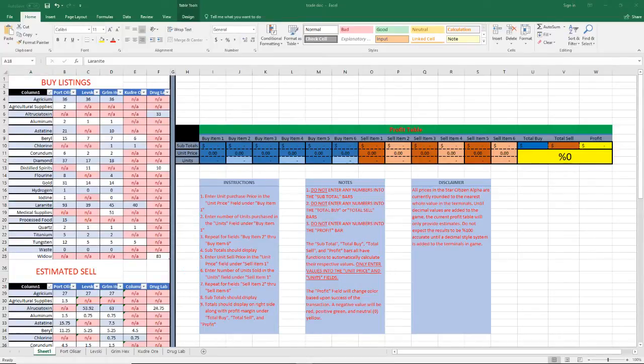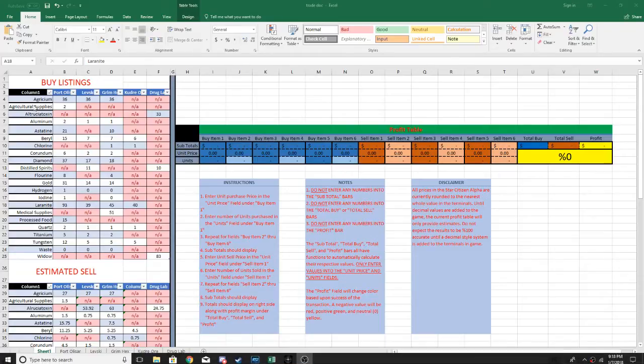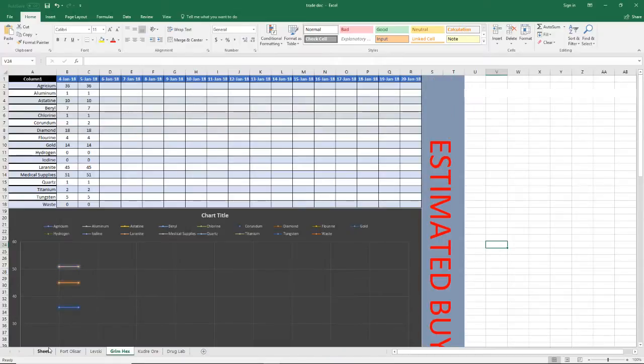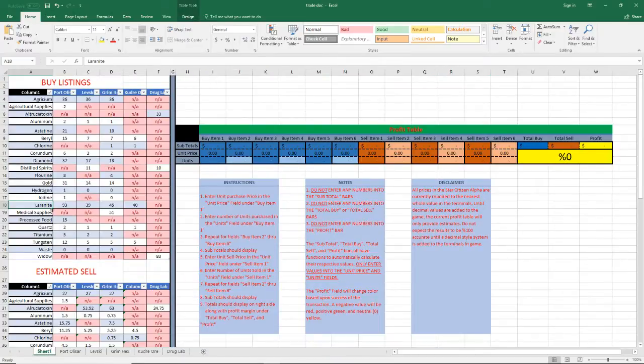I can't do streaming — my internet's not allowing it, especially with Star Citizen — so I'm just going to make a video and post it. What I've got pulled up is a trade sheet, not entirely accurate right now but relatively close for price data. I bought some Laranite at Kudre Ore for 33, thought I could sell it at Port Olisar for 70% of 93, but it sells for 28 there, so I'm in a losing investment. I'm going to fly to a different port called Levski and see what we can do.